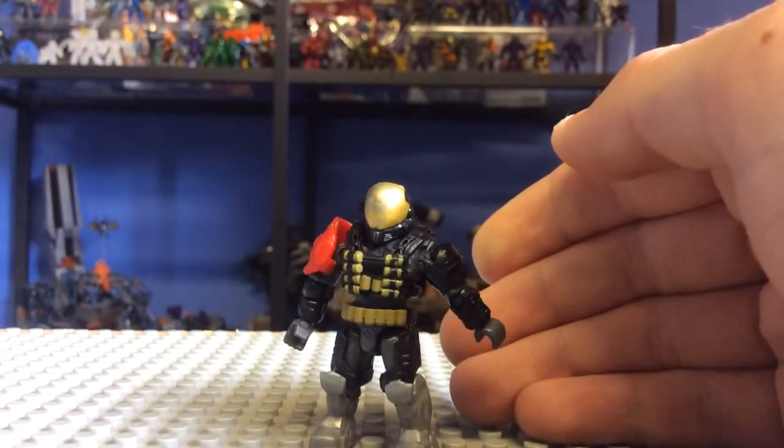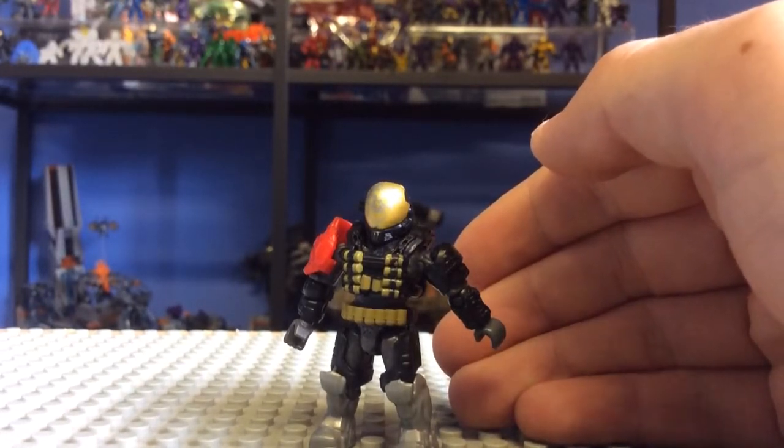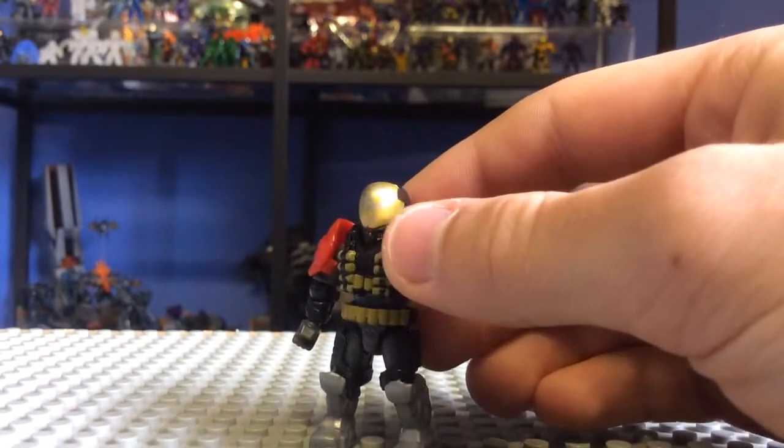Now with a lot of the Noble Team figures that have been released this year, we've got an Emil, a Carter and a Jun. Carter and Jun are actually being re-released in different skins — they're in the zombie packs and things like that. But this Emil seems to just be making an appearance here and just looks amazing.